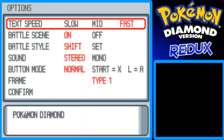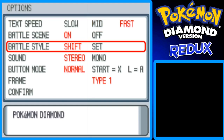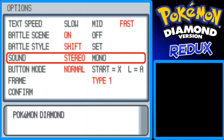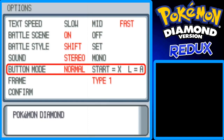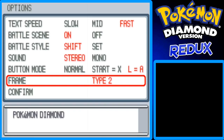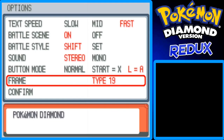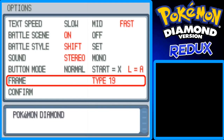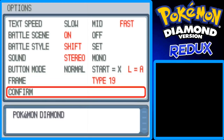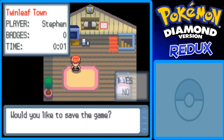First of all, I want to go to Options. Text speed — fast, it was on mid. Battle scene on, battle style shift. Sound stereo. Button mode — I like L equals A. Let me pick a frame; I think frame number 19 looks pretty cool, not really diamond-colored but still cool. When you're done, confirm your save changes in the options menu. Here's your save function — press it and you can save the game.